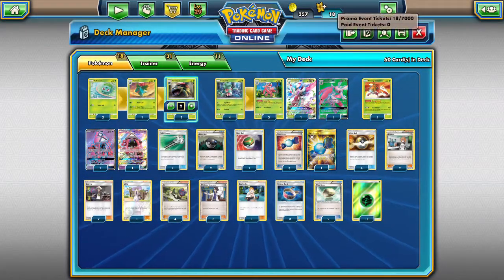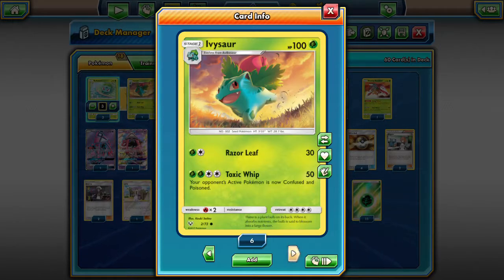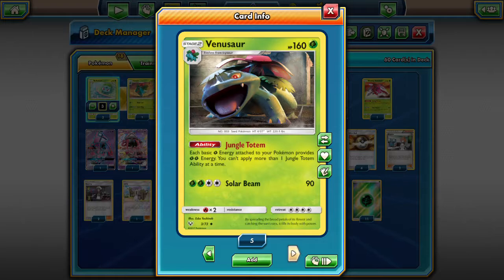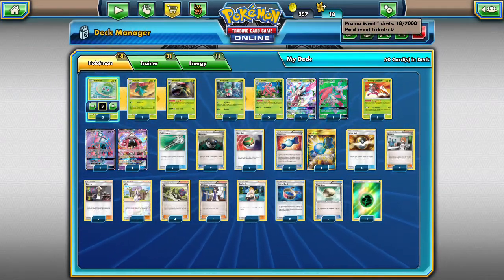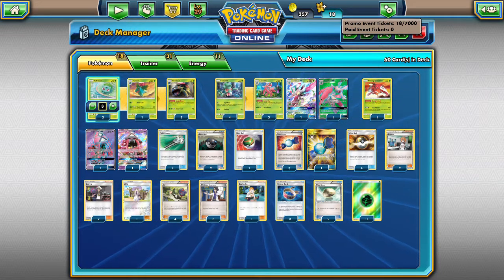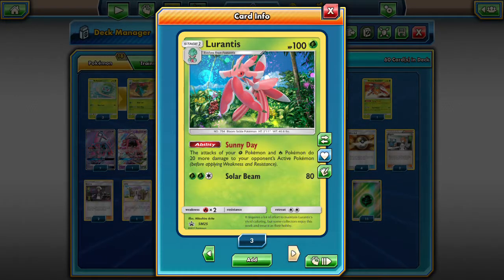We're playing around with that — of course we need our three Bulbasaur to be able to evolve into Venusaur. We have one Ivysaur and two Venusaur because it is a support Pokémon and not the main attacker. Moving on to the main attacker, we have to start out with Fomantis. Synthesis is a great starting attack — if you start with Synthesis you can get an extra energy on the board and get rolling quicker. We have Sunny Day Lurantis to boost damage — we have three of them so if all three are down our grass types are going to do 60 more damage.